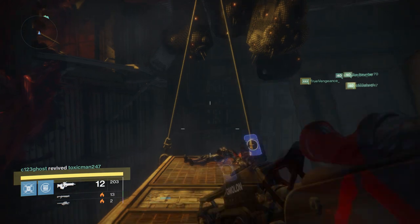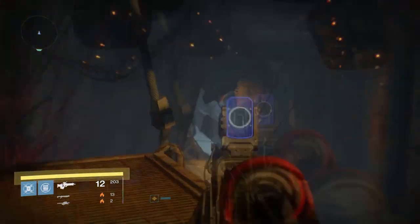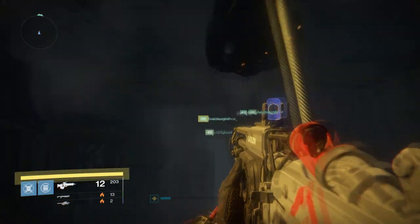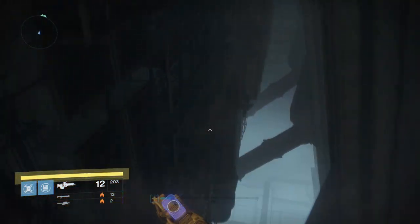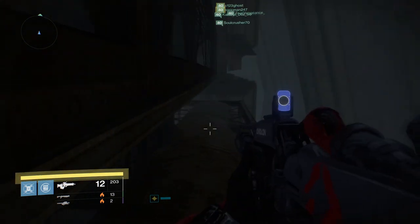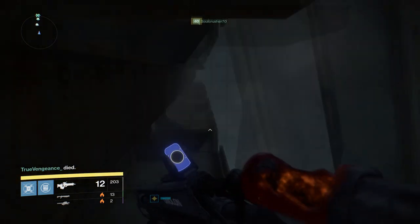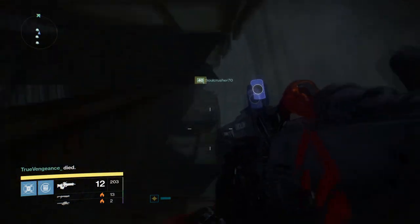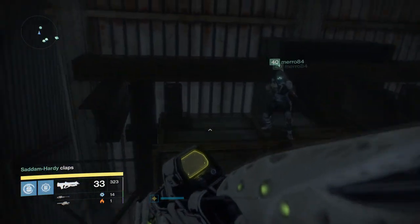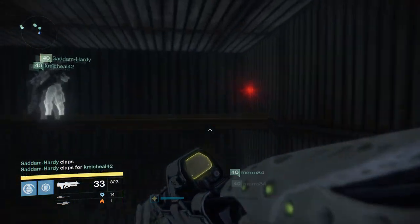In the next section of this video, we're going to cover the SIVA clusters. The first one is going to be connected to that very first jumping puzzle. Upon getting to the very end where you would normally enter into the hallway and continue on with the raid, you instead turn to the right and continue along this corridor. Head through to the very back, top, left-hand corner and there is your first SIVA cluster.